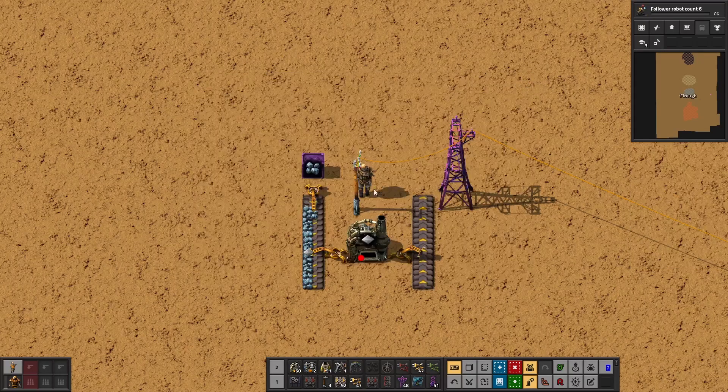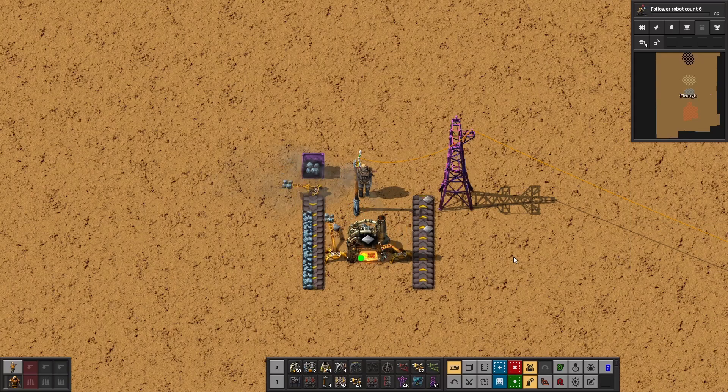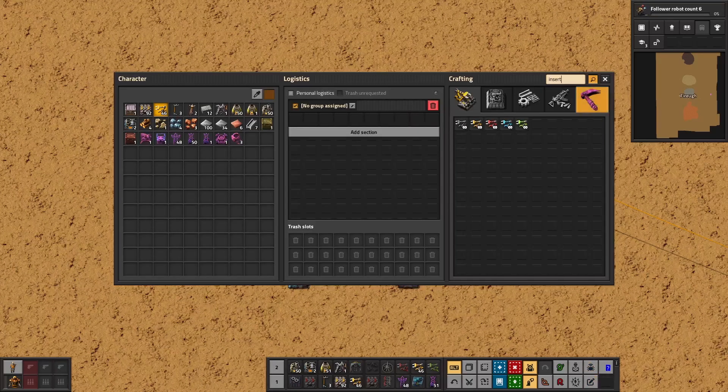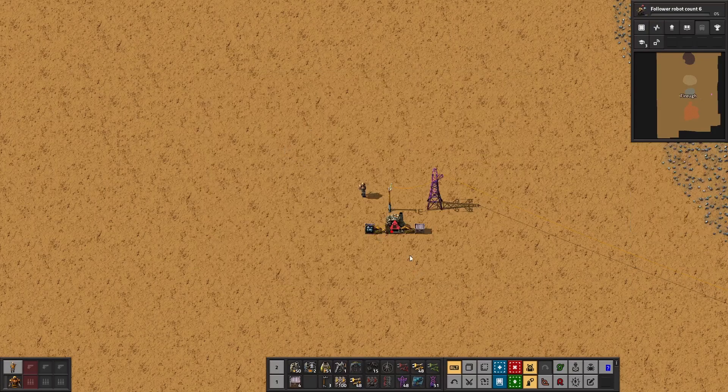To ensure resources are moved in and out of furnaces, it is important the inserters are correctly placed. The arrow always points where the resource will be delivered and it has a rotation of 180 degrees — if the arrow points to the right, it will take the resource from the left and deliver it on the right. There are different types of belts and inserters that can be unlocked through research. Inserters don't only work with belts; they also work with chests. Chests can be used as a transition solution to decrease manual interventions, but only belts can entirely remove them if set up properly.